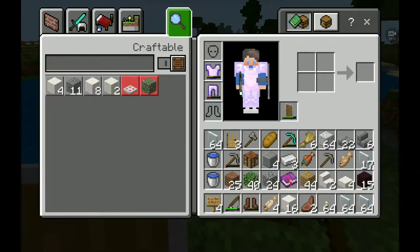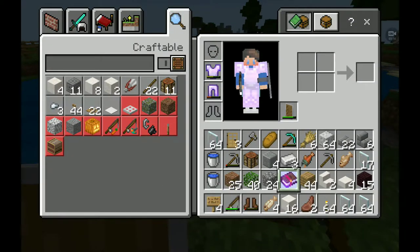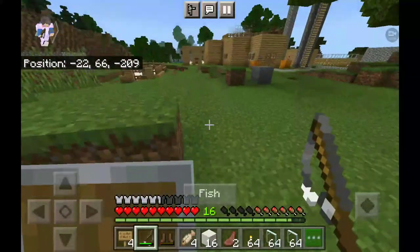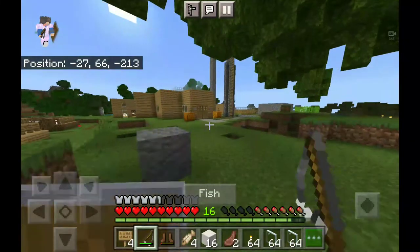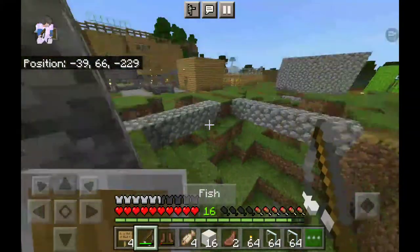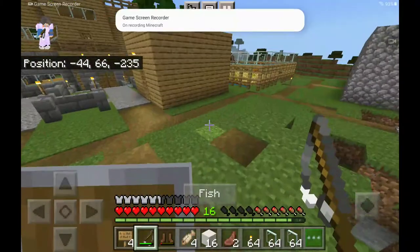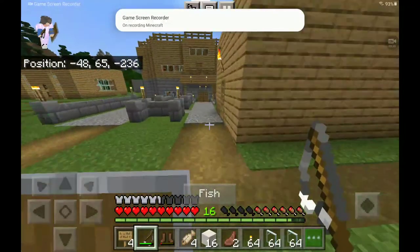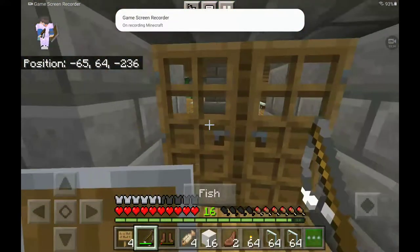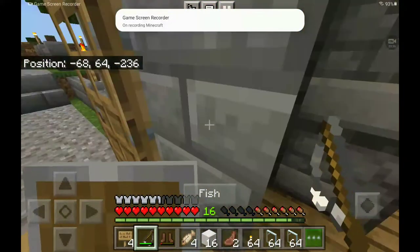Frost Walker and Sharpness! Put Sharpness on your sword. Oh my gosh, guys! What a start — we were farming good stuff early. We got leather boots, a fish, and then an enchanted book.